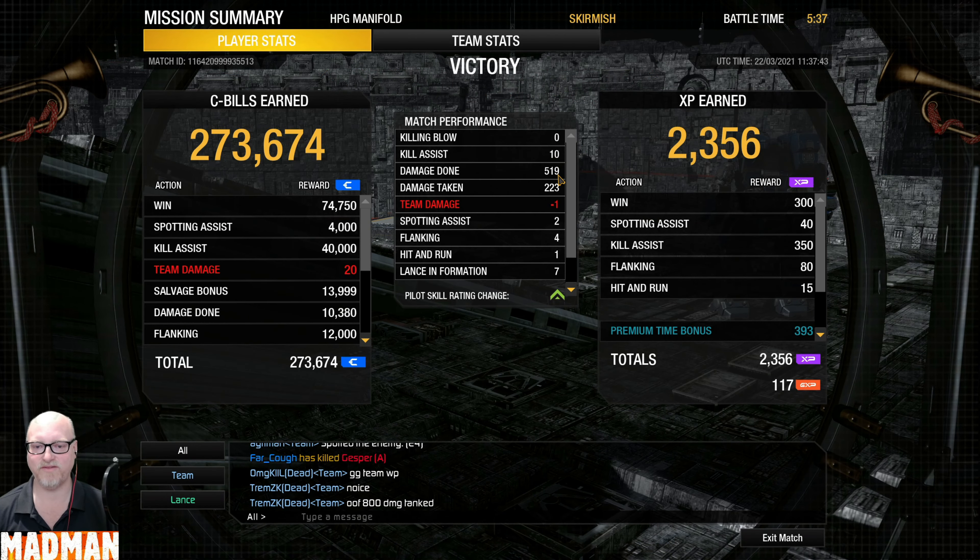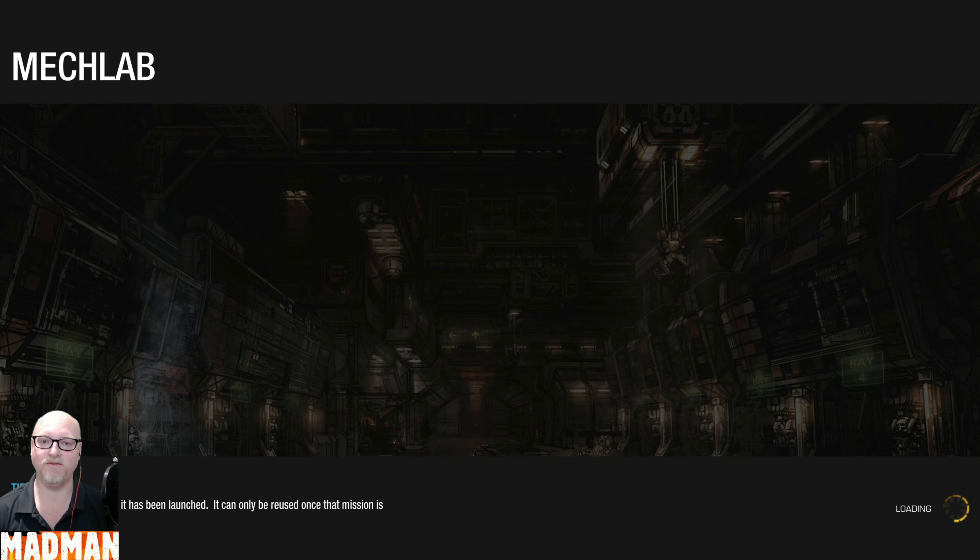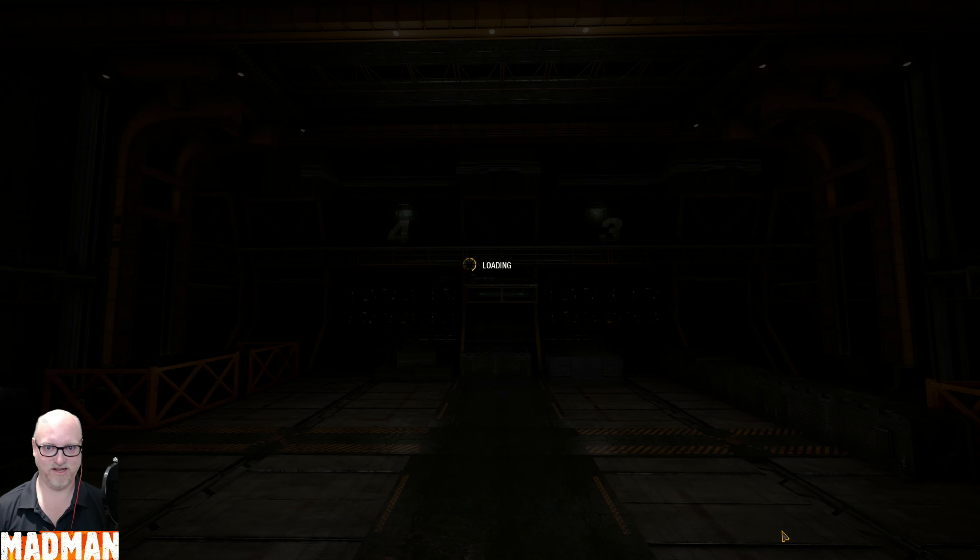Zero killing blows, ten kill assists, 519 damage done, 223 taken. We have a 406, which is third in the group, fourth in the match. I hope you enjoyed these two videos of the Vapor Eagle Heavy Sniper — Quad ERPPCs. Again, watch the heat, but it is a lot of fun. And on that note, I'll see you on the battlefield.